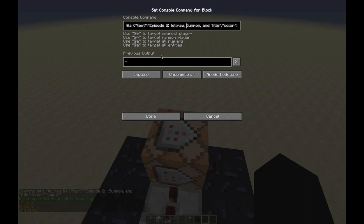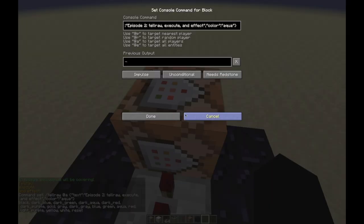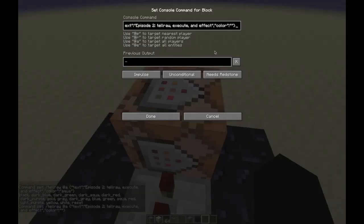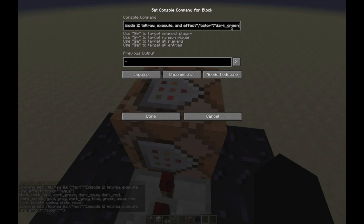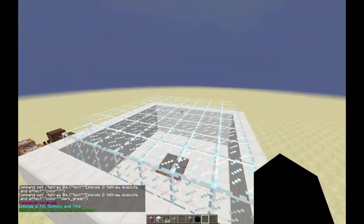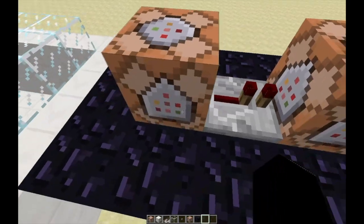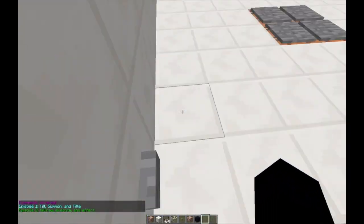I can't believe I forgot Tellraw because that's the one I'm working on right now. In terms of colors, let's check — scoreboard, teams, option, color. We could use dark green because I like green. So now we have all that set up. Super easy to do. You'll notice it took just three command blocks to create that really cool-looking thing. If I clear my chat, it'll look a lot nicer. Boom — it looks really awesome!